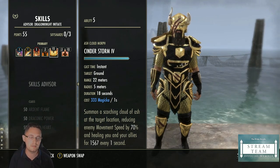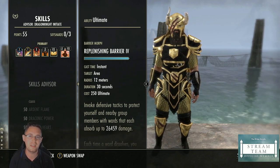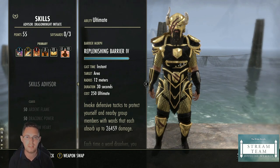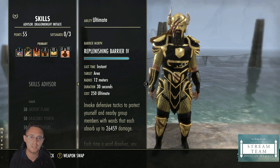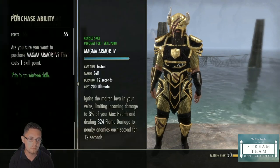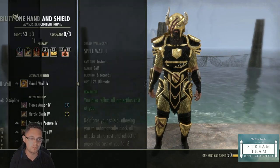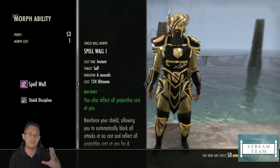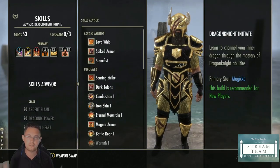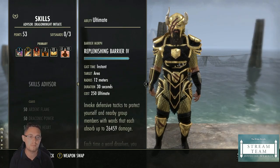On the front bar you've got Replenishing Barrier — some people will struggle to get this, but it gives yourself and your group a damage shield if something goes wrong, and gives you magicka recovery with the passives. Alternatively you could use Magma Shell for safety, or Spell Wall to reflect projectiles. For a beginner player though, Barrier is the nicest option mainly for that extra magicka recovery.